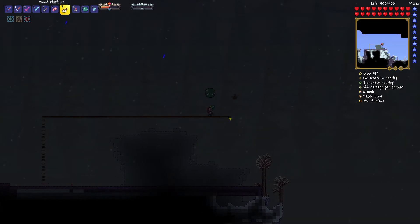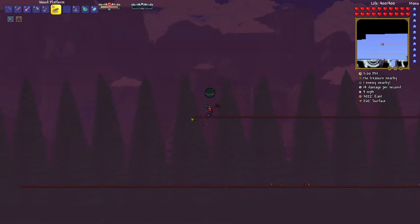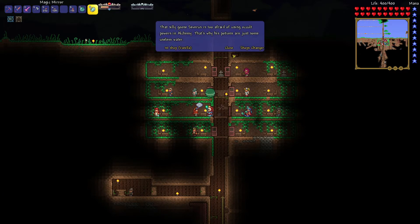I start building a three-level arena as always. Then I head to the NPC alchemist to prepare and buy a couple of potions — iron skin, run faster, and some regeneration. Then I check the Calamity mod potions.